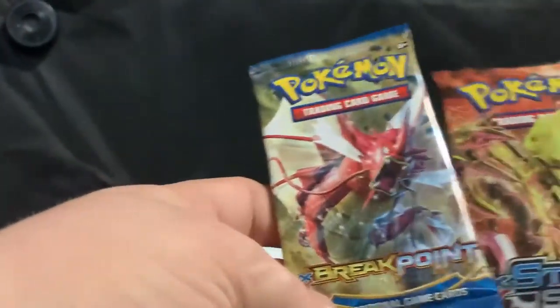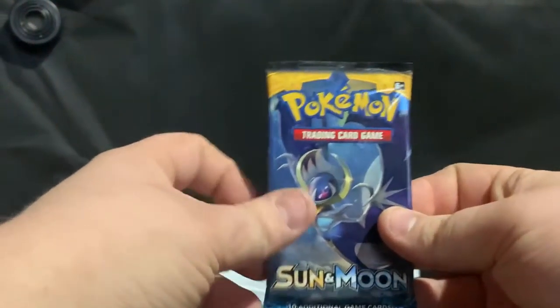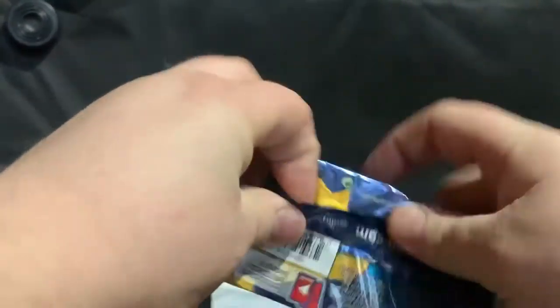It came with four packs. We have Fates Collide, a Sun and Moon, a Steam Siege, and a Breakpoint. So I might as well just start with the Sun and Moon pack right here. Let's just do that now.